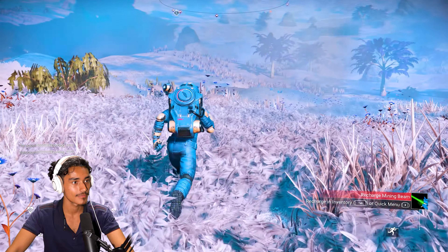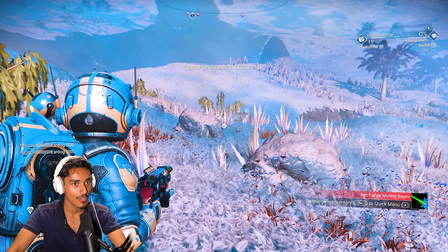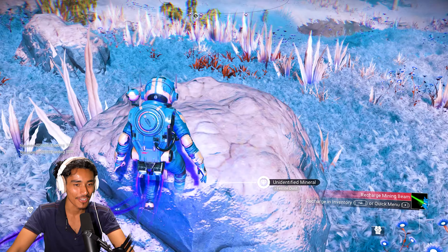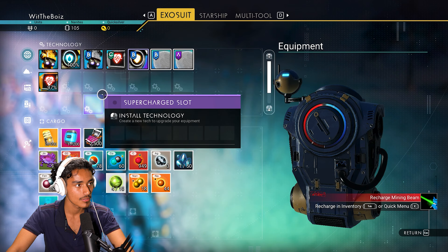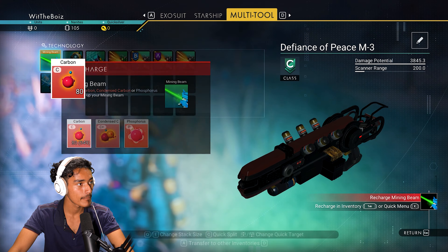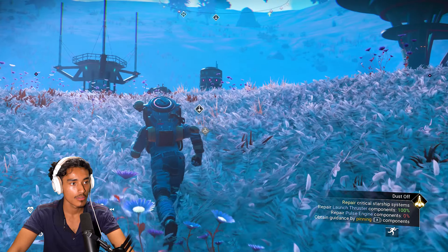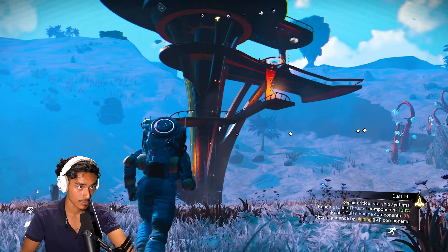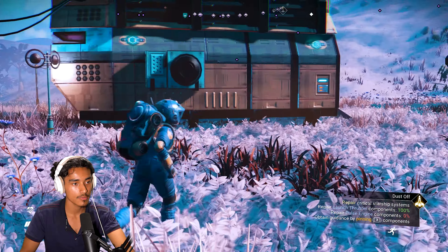My life support system is low — let's get some more oxygen. Let's go! I don't have any charge. What did I just do? Recharge mining beam: Tab and X. Where's my mining beam at? Oh, right here. Okay, let's go. Now what? I think this video is actually gonna be longer than I thought.